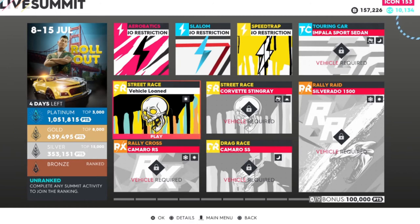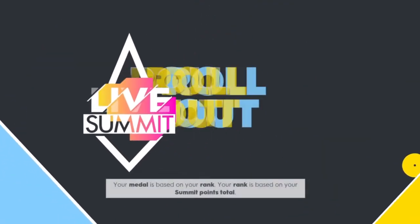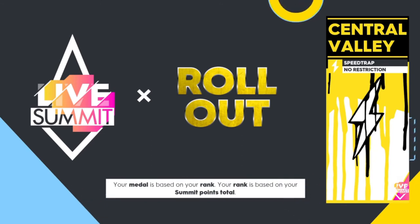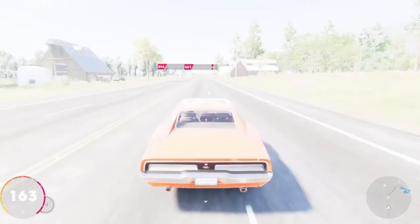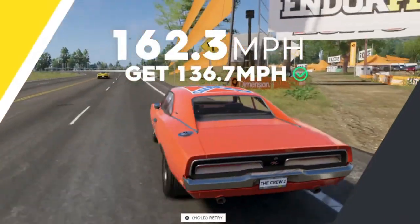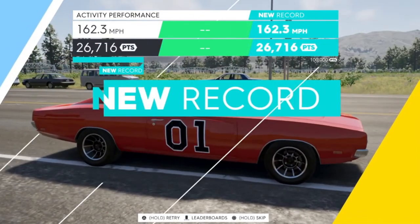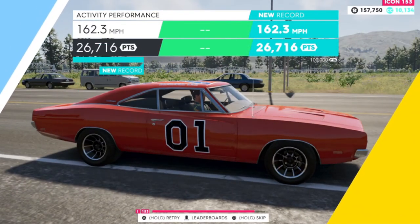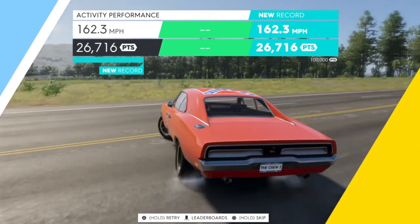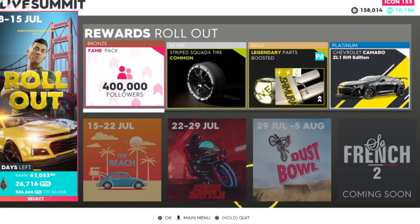I've already ranked bronze by completing nothing, since it says 'complete any live summit activity to join the rankings.' Let's just do the speed trap since that's really easy — anyone can do it. And yes, we got it! We've now joined the live summit, earning 26,000 points. Not a whole lot but we've got bronze status, so we'll at least get 400,000 followers.